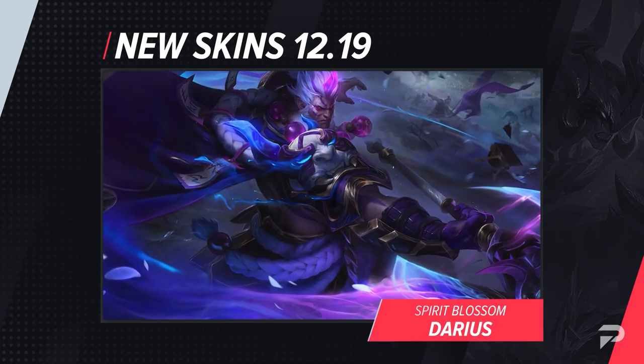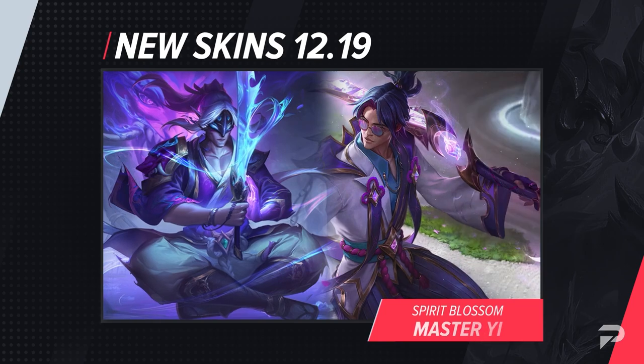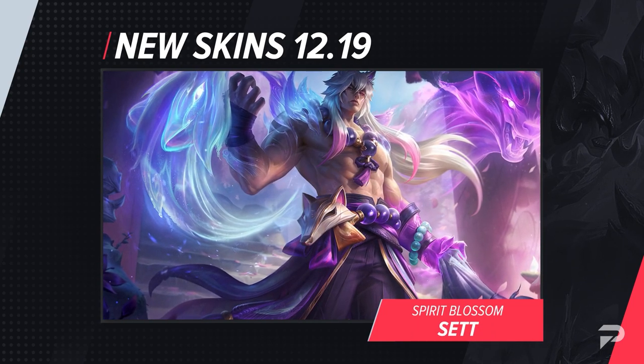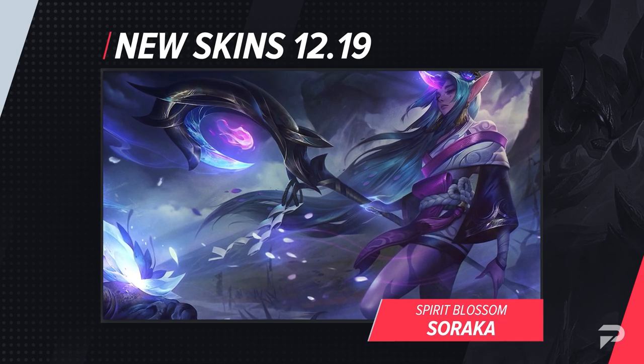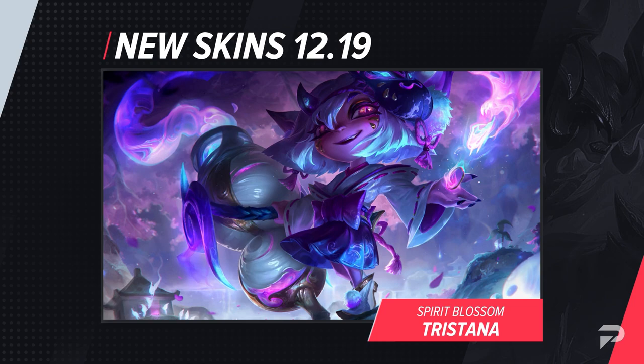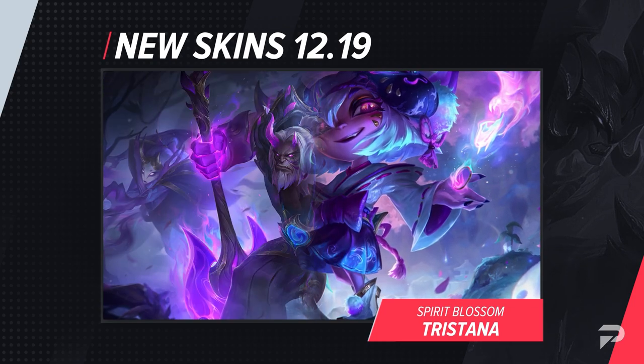Joining the Spirit Blossom lineup we have Aphelios, Darius, Evelynn, Master Yi, and a Prestige Edition of Yi, Sett, Soraka, Syndra, Chisana, and Yorick. Riot plans on expanding on this popular collection, and I'd definitely suggest giving them a look, especially if you're into the Japanese-style aesthetics. Rest in peace, everyone's wallet.